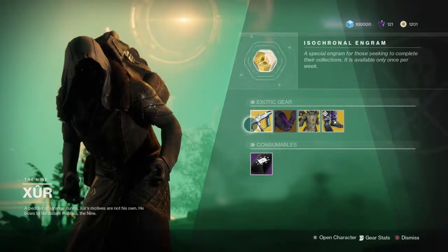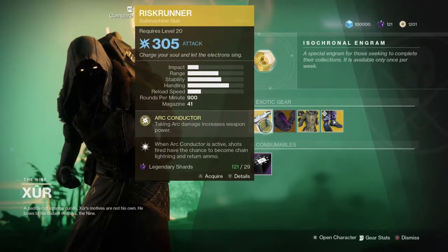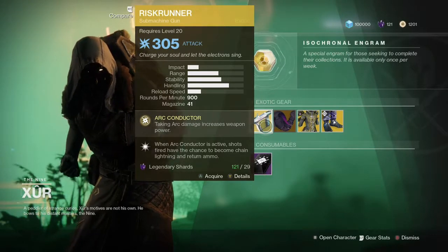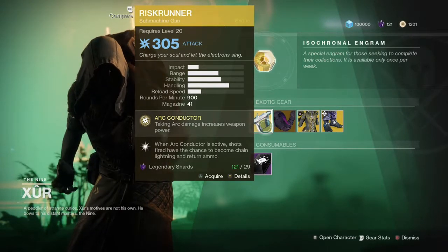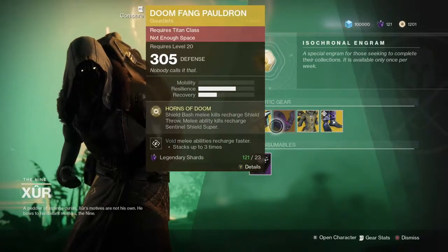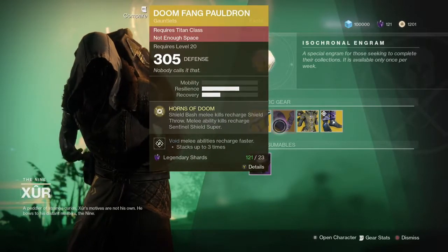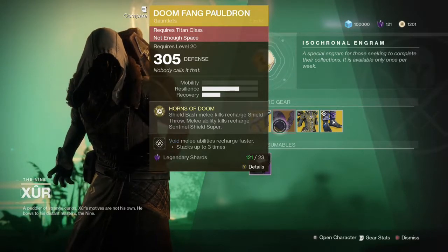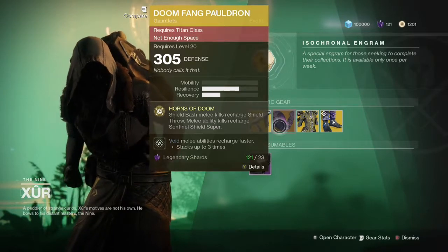All right, looks like we got the Risk Runner. Taking arc damage increases weapon power. When the arc conductor is active, shots fired have a chance to become chain lightning and return ammo. The Doomfang Pauldron — shield bash melee kills recharge shield throw, and melee ability kills recharge Sentinel Shield super.